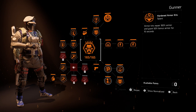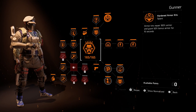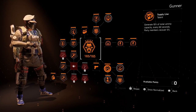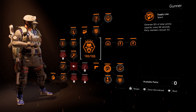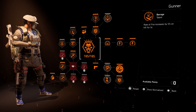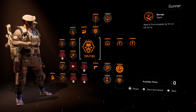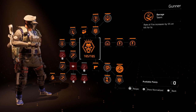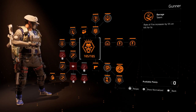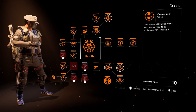We've only gone over three abilities on this tree and it's already really good. Let's look at the next three. Another one I really like is Supply Line: generate 10% of your total armor capacity every 60 seconds, and party members recover 5%. So if you have 800 ammo capacity, you generate 10% and your party members generate 5%. The next juicy talent is Barrage: rate of fire increases by 5% on kill for five seconds. Whether you're using an LMG, AR, or SMG, your rate of fire goes up by 5% on a kill.